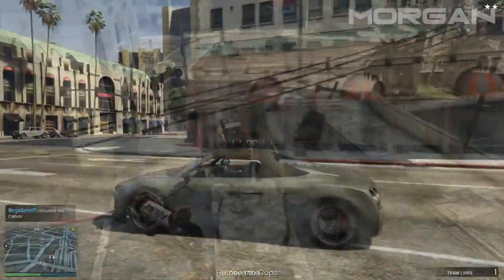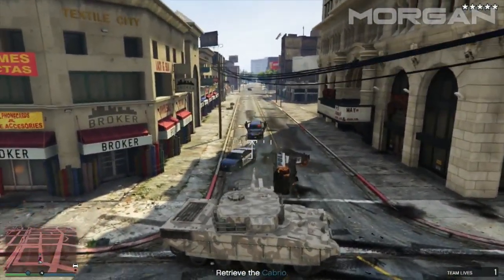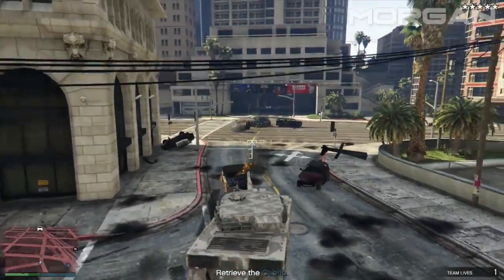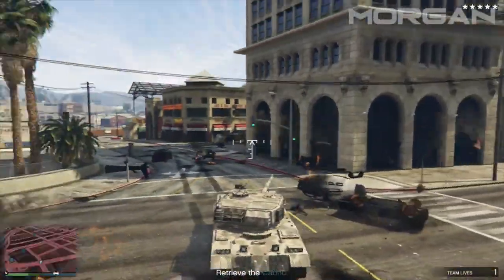I'm gonna use the option to kill the cops with the tank, but obviously you can do whatever you want. If you don't have a tank you can ask a friend for a tank, or if you want to do this completely solo you can call in a buzzard. If you don't have a tank or attack chopper, you can just kill the cops by using guns.